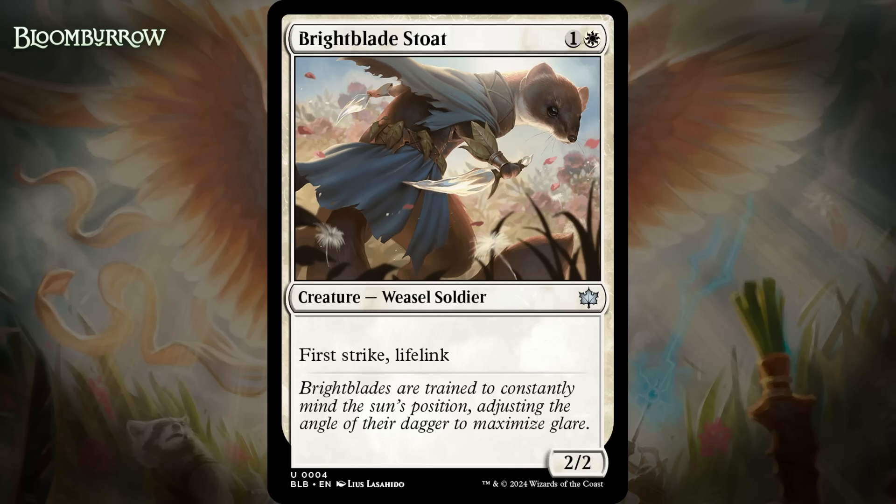Next up, it's Brightblade Stoat, which for one generic and a white is a 2/2 weasel soldier at uncommon with First Strike and Lifelink. A 2-mana 2/2 with only Lifelink is like a C, and a 2-mana 2/2 with only First Strike is like a C+. Those are just good, solid keywords to have on a 2-mana 2/2, and it's enough to make those cards playable or better. This has both, and that's a big deal — especially in a set where you have a red-white deck interested in augmenting creatures and a black-white deck interested in gaining life. It is a bit of a bummer that it doesn't have one of the key creature types — it's a weasel — but it's still really good. I'm giving it a B-.